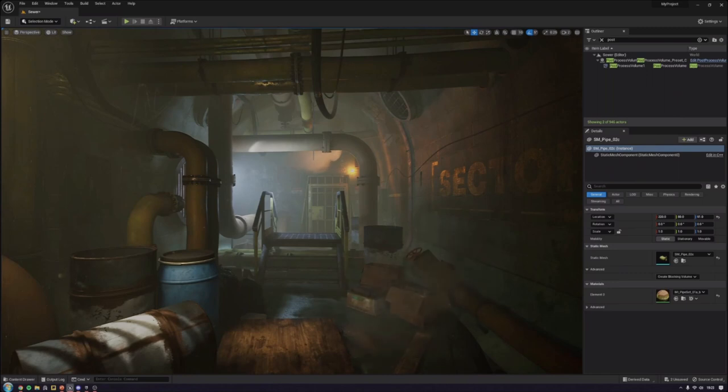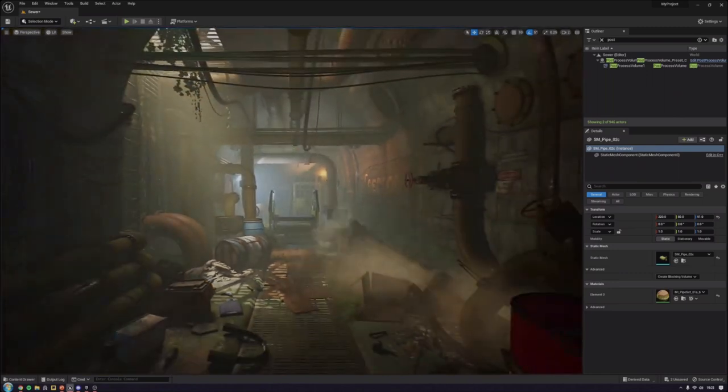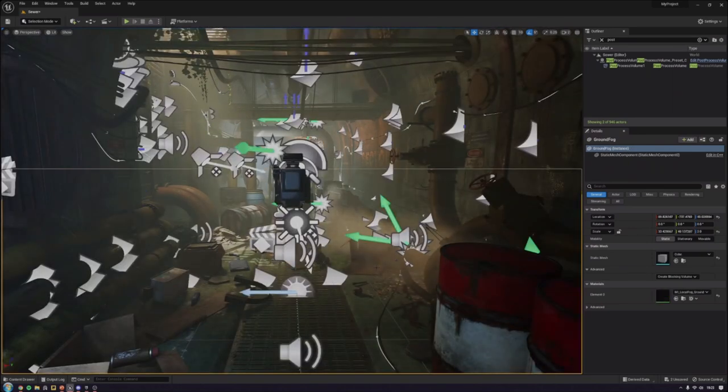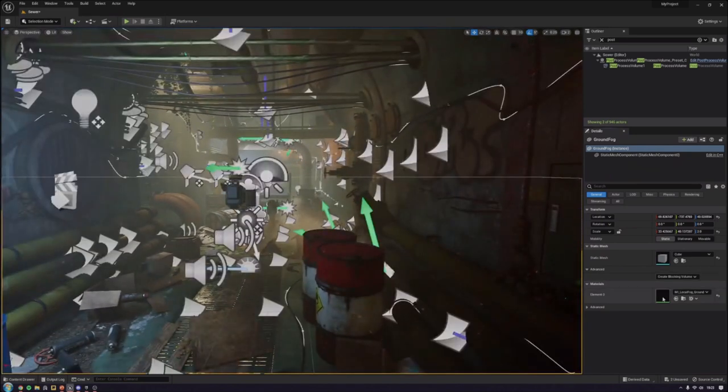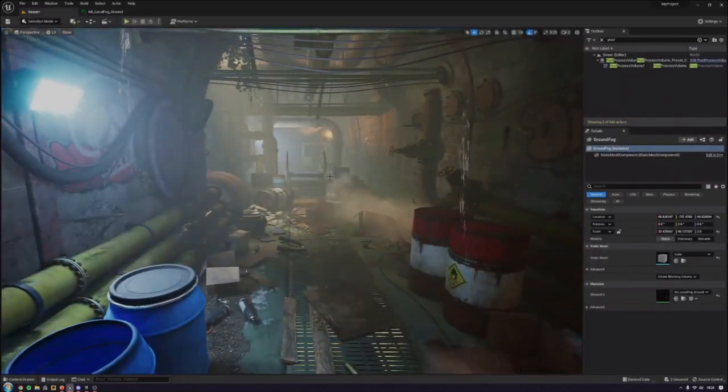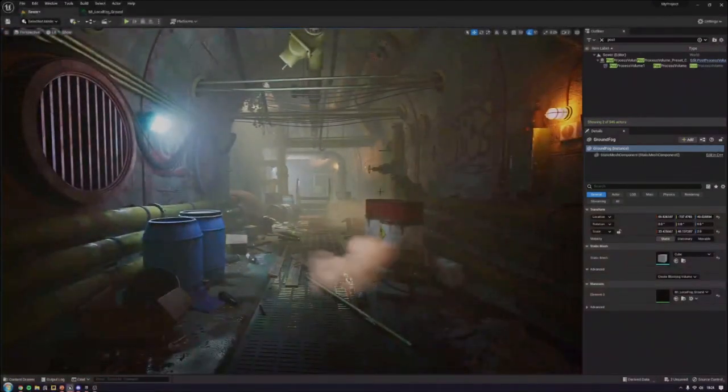More subtle movement comes through in the volumetric fog using cloud textures, which are literally an environment artist's best friend when you want movement. You can see the noise being used, which implies there's movement in the air. These kinds of textures can be used on anything — fire, magical effects, or whatever. Movement is awesome to have in your environments — it raises the bar so much beyond a static environment.